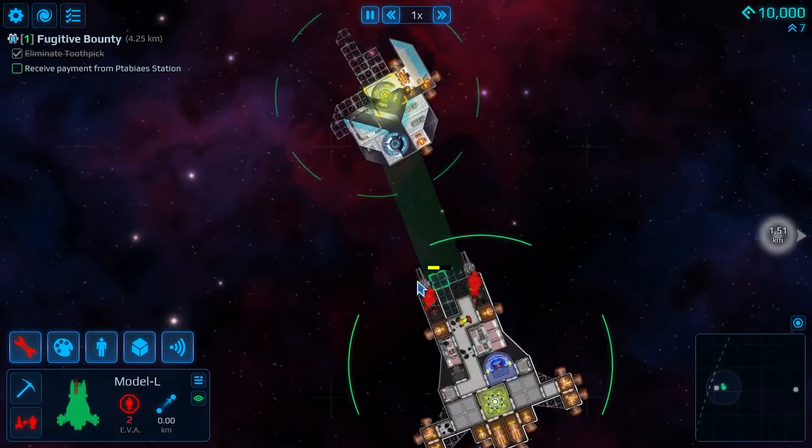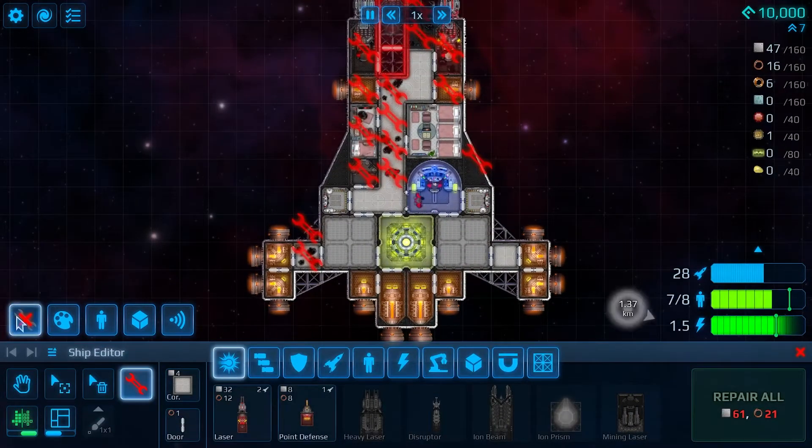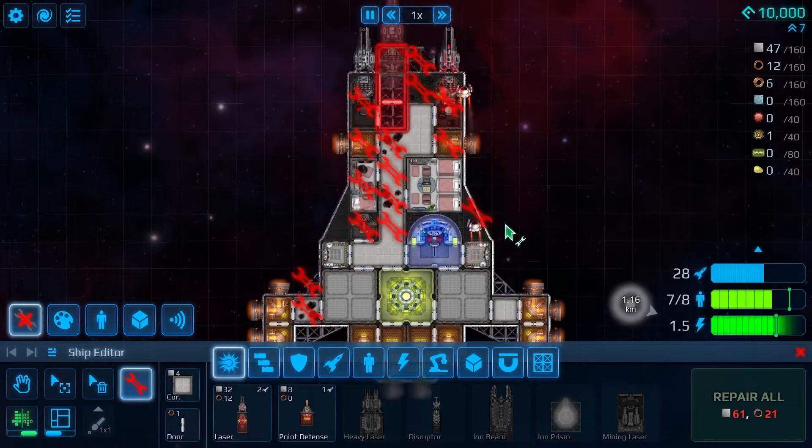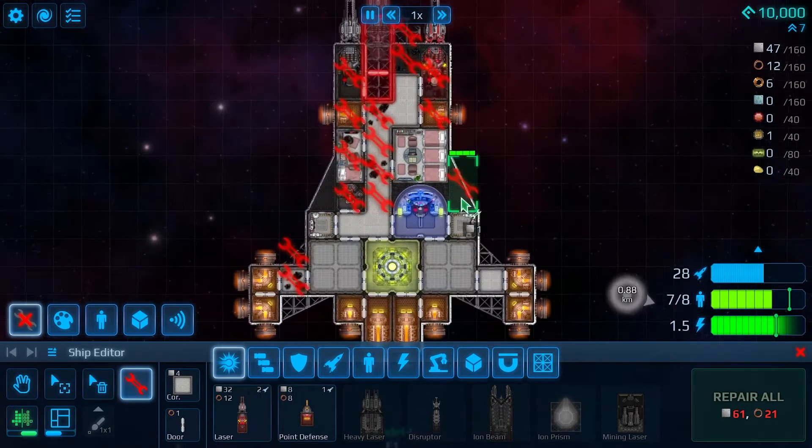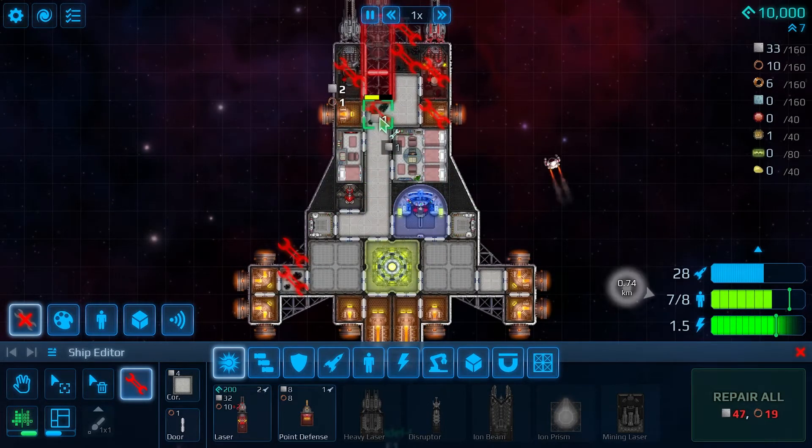After the fight you can loot the ships for equipment, ammo, and all sorts of stuff that goes into keeping your ship upgraded and maintained. Keep in mind there's a repair system, so once you're out of a fight or you win, you can do a repair to fix your ship.